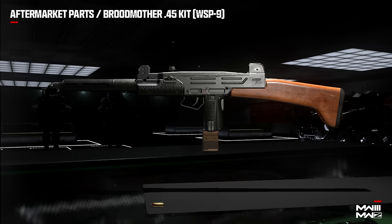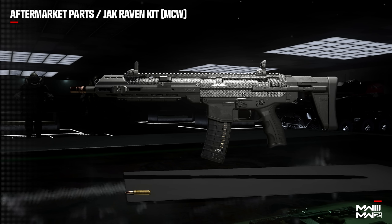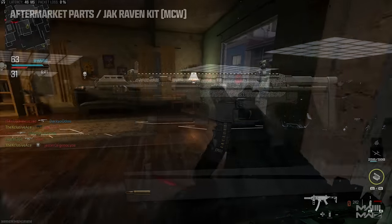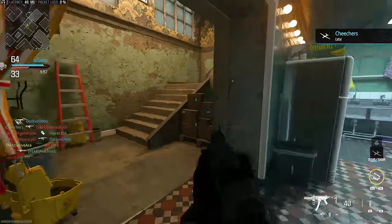Then they have the Broodmother .45 Kit for the WSP 9, so you can turn that into a .45. There's the Jack Heretic Carbine Kit for the MTZ 762, which is a battle rifle. And then finally, for the first weekly challenge to unlock aftermarket parts, we're going to have the Jack Raven Kit for the MCW, which looks like it's converting it to 300 — I assume 300 Blackout — though they didn't provide too many details aside from that. So those are all the unique Modern Warfare 3 weapons and aftermarket parts coming within the launch window.